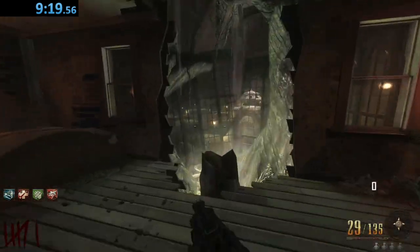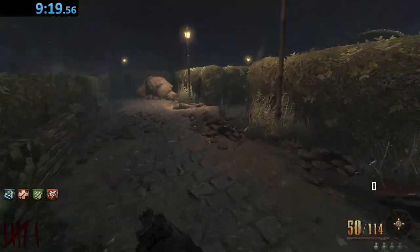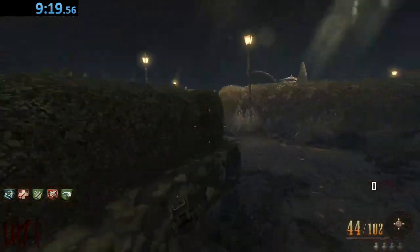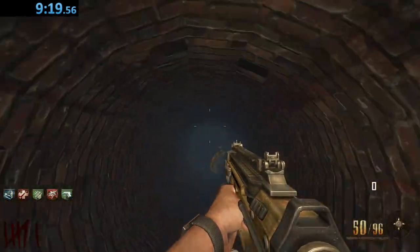I am intrigued to see what the witches will give us — hopefully a good perk, even though we don't need it right now since we're about done here. Just more so curiosity. There's a perk bottle and it's Mule Kick. There's only one place to go now, and that's straight to Nuketown.